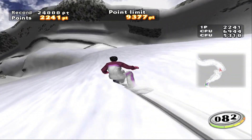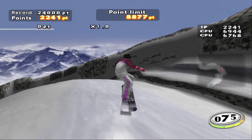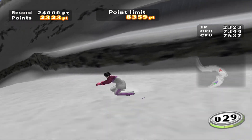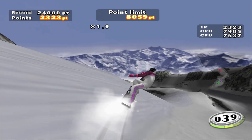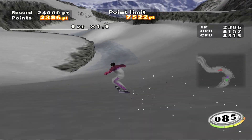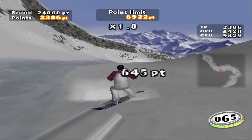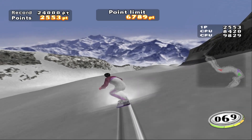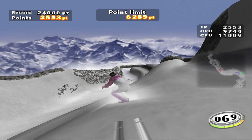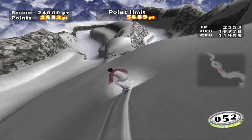Next up is trick mode, where you must race to the bottom of the mountain while getting the most points. This is where I learned the four basic tricks of the game. With all the high jumps and curved walls, I was bouncing all over the place racking up points — this mode was a lot of fun. The music helps, but the tricks are very basic, just like the first game, so don't go in expecting anything spectacular.